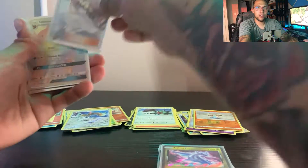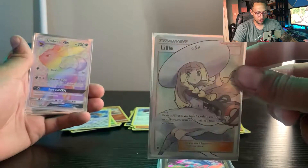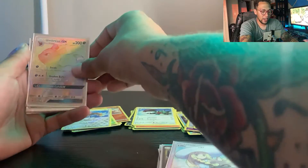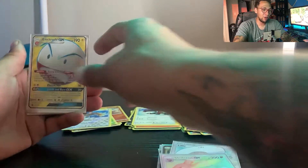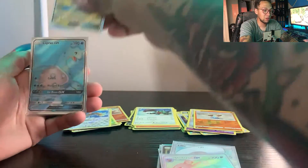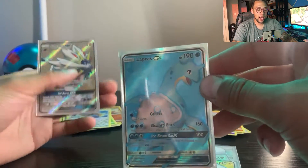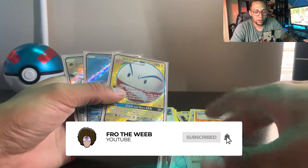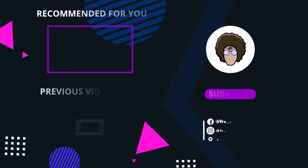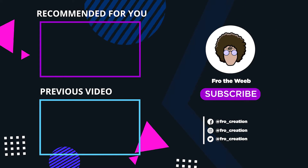We have a Lillie Full Art — amazing card, amazing trainer. I am so happy I pulled that. And then of course we got the Umbreon GX Hyper Rare. Wow — best card you can get out of that set, it's the most sought-after. Electrode GX Full Art — love it. Lapras GX Full Art — absolutely love it. And then this is a Solgaleo GX Full Art. I am so happy I opened all this because that was insanely fun!